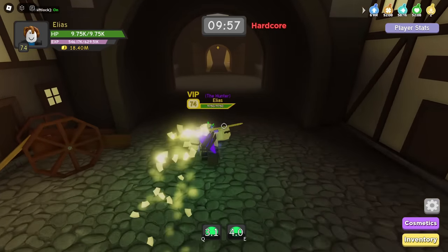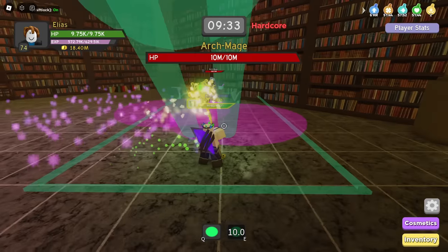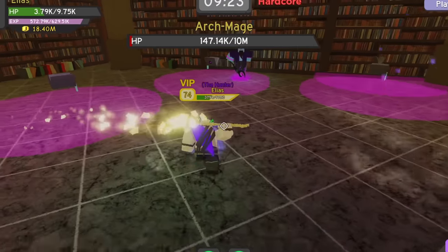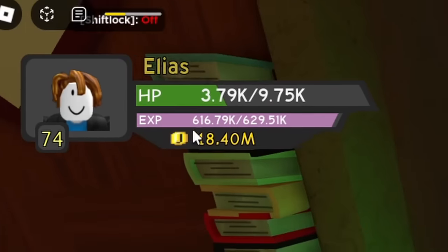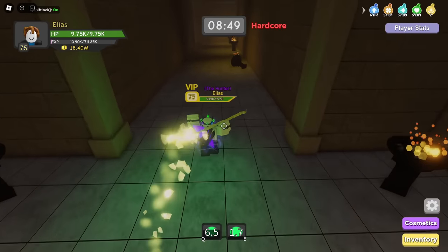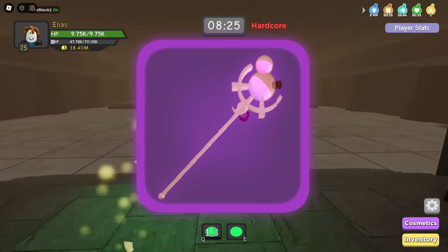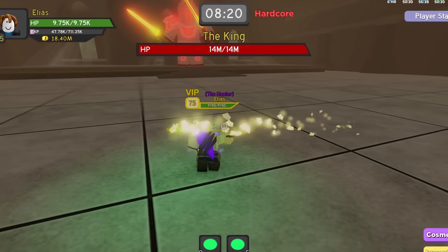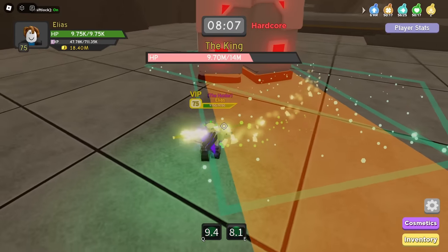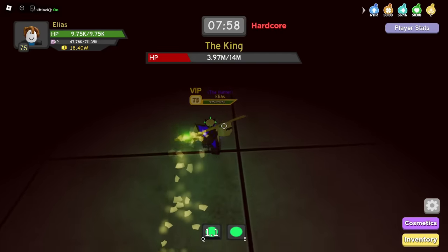We actually killed the Beast Master this time. I wonder if the same will happen for the Archmage since they have the same health — but this one didn't die in two hits like the other one did, that's weird. We're close to leveling up. There we go — level 75, finally we can go to nightmare mode. Now we're on the King. The only thing that might help is that level 71 staff, but otherwise I don't think we need anything. With phantom flames, I did not grind Pirate Island just for them not to be overpowered.